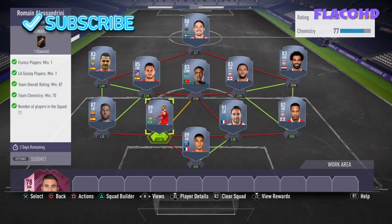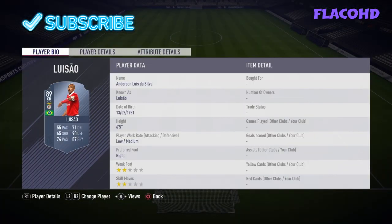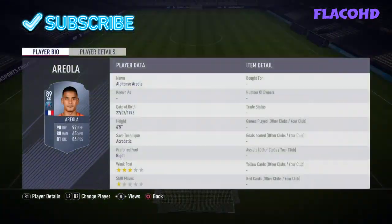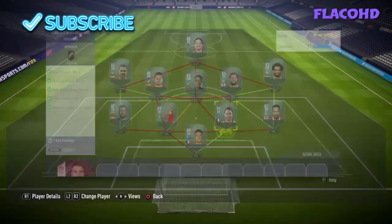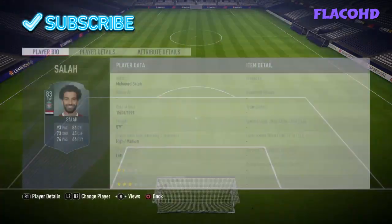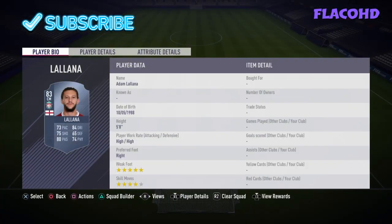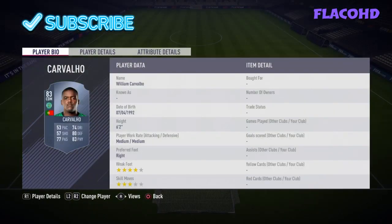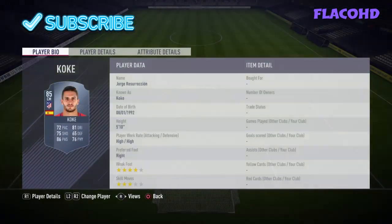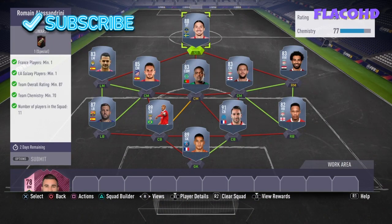The rest of the team is just gold cards, no special cards. Left back I have Jordi Alba, left centre back I have Lallana, right centre back I have Rami, right back I have Klein, right mid I have Salah, right centre mid I have Lallana, centre mid I have William Carvalho, left centre mid I have Koke, left mid I have Vitolo, and the striker is Zlatan Ibrahimović.